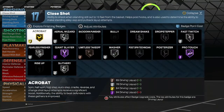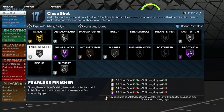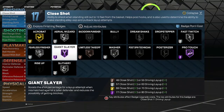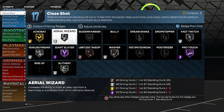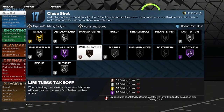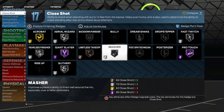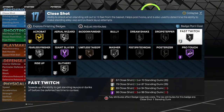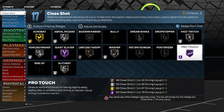Starting with finishing badges: Acrobat on gold, Philly's Finisher on silver, Slithery on silver, Giant Slayer on Hall of Fame, Aerial Wizard on silver, Limitless Takeoff on bronze, Masher on silver, Fast Twitch on silver, and Pro Touch on Hall of Fame.